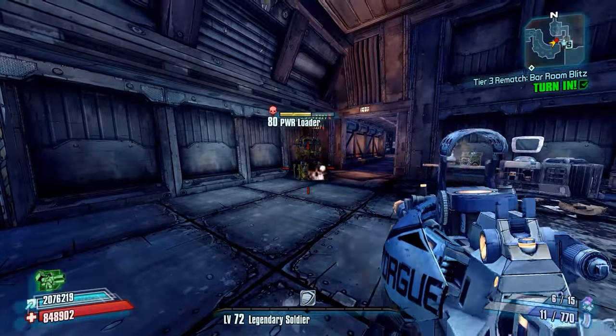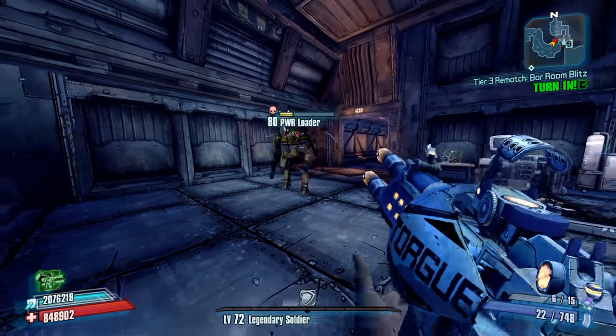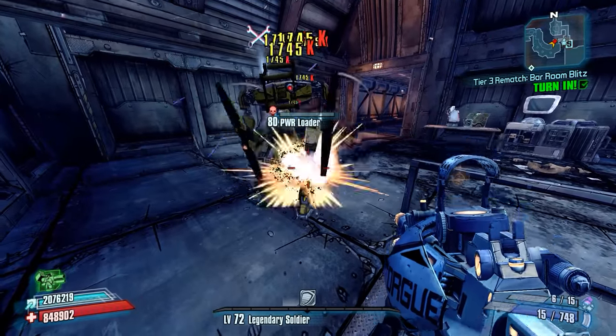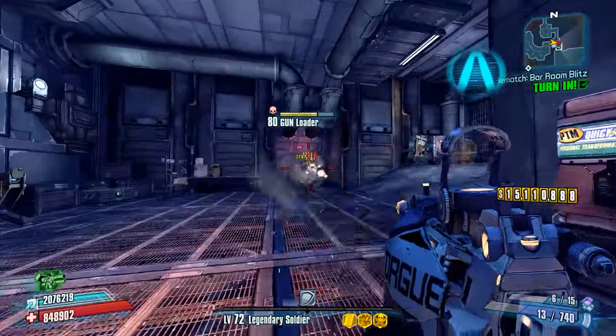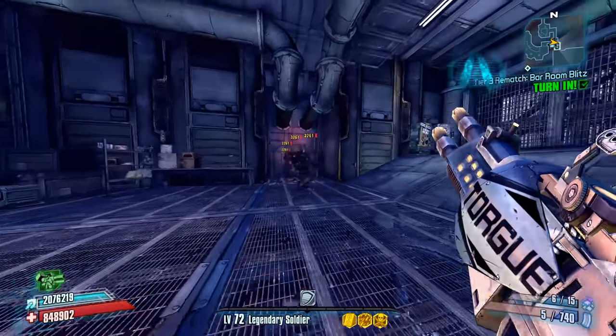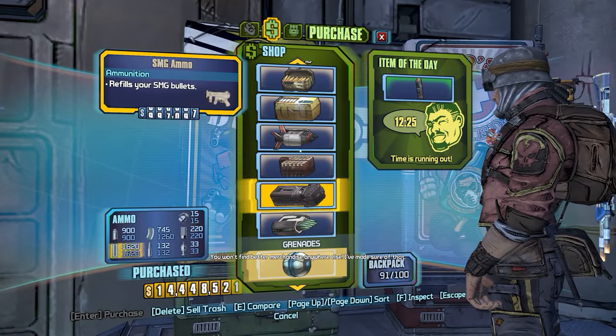Without slag, we had Metal Storm for a little bit there. Without slag, it looks like a magazine is going to almost deplete an entire Power Loader. With Metal Storm and Onslaught, the magazine is going to take him out without slag at all. So that's pretty cool.